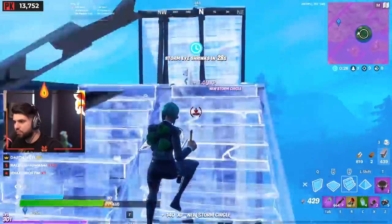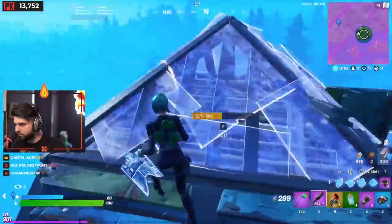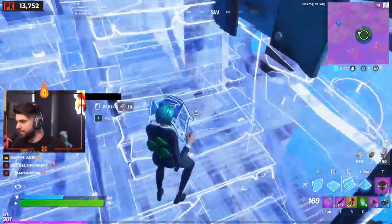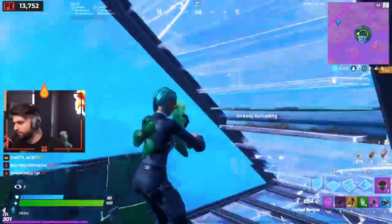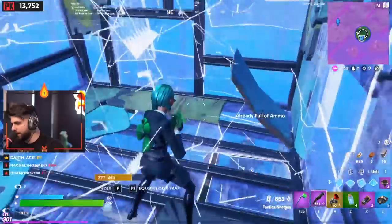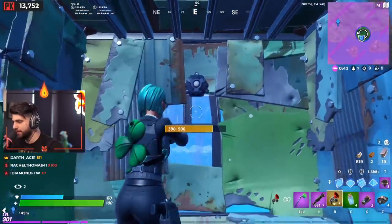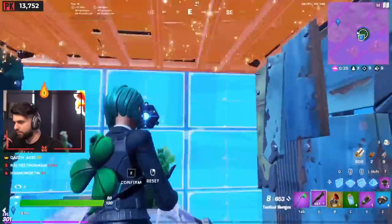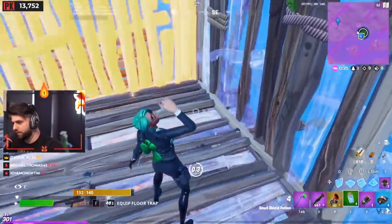I'm getting really bad frame drops — this really sucks. I was hoping I could do this a little bit better. We could try something — I don't know exactly what, but we gotta go for it. I don't want to be a coward. How did they just blow up? I guess it's the proximity mines. I just did 100 damage to myself — that's crazy.